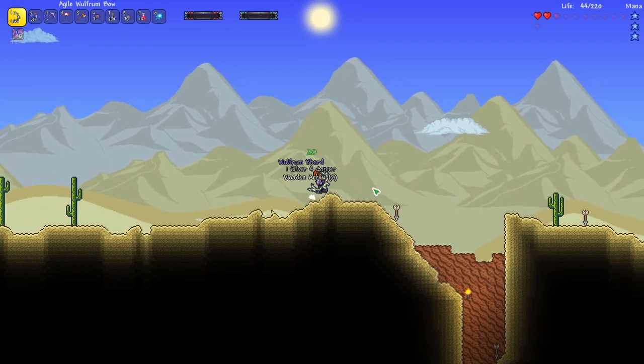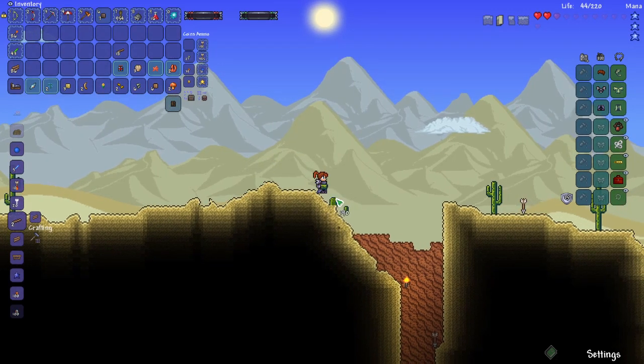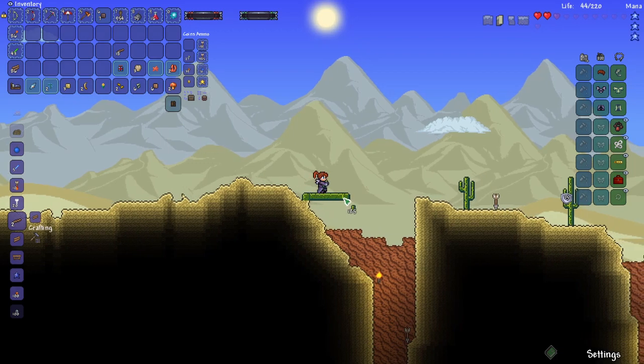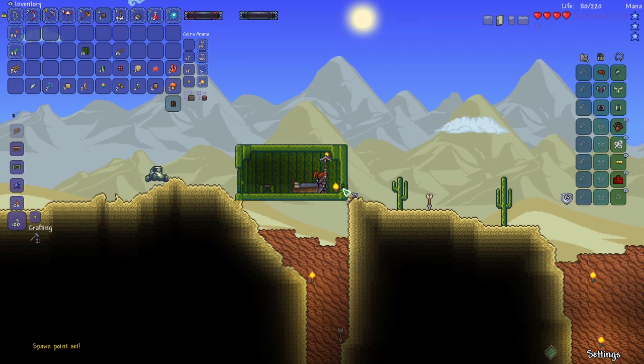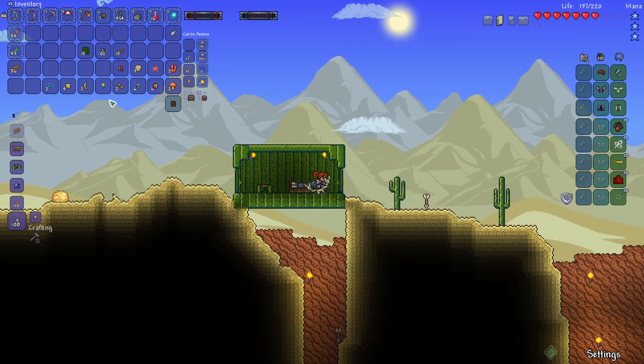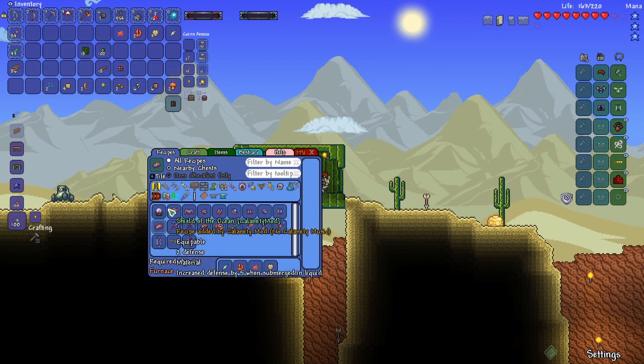I'm really low on health, so I need to pay attention. With some cactus, let's build a cactus house right here. Put a bed down and a torch — spawn point set. I feel much safer now. This is a good chance to look over some of the things we got from that boss. Surprisingly, we get coral, starfish, and seashells. And then we get something called a victory shard, which is used to craft the victide bar — a crafting material for a really good armor tier set for the early game.